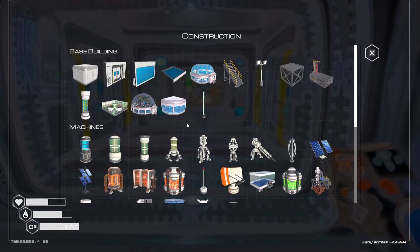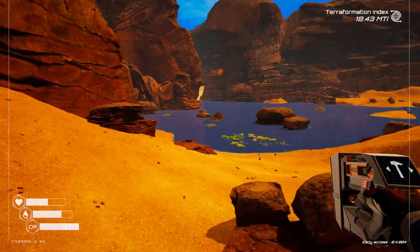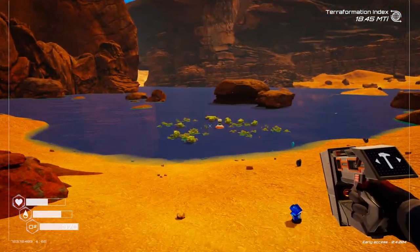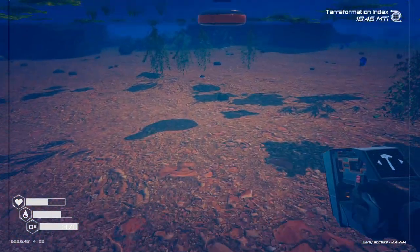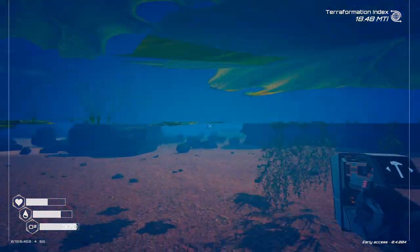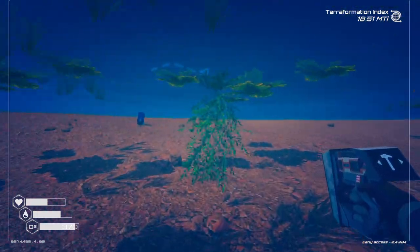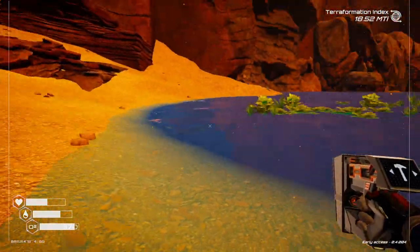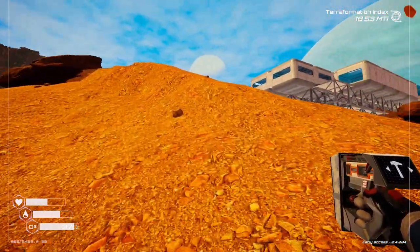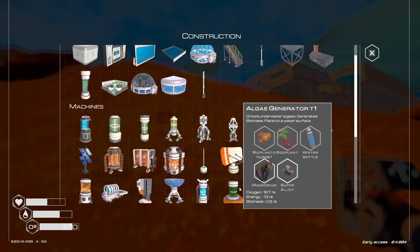What do we need to make the biodome tier 2? Super alloy again, plus fertilizer and bacteria — we need some of the advanced stuff. The algae generator should have some algae to harvest down here. There we go — you just pick the algae stalks. We could do with another algae generator but we're working on a tier 2, and super alloy is such a nightmare.